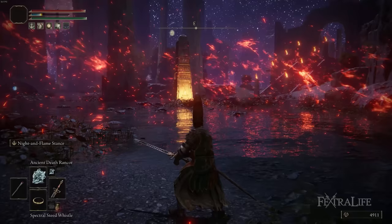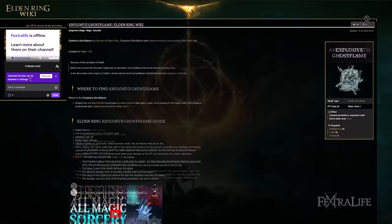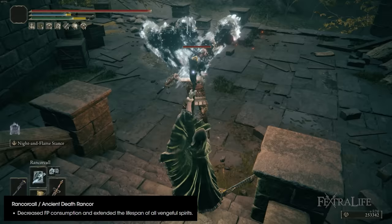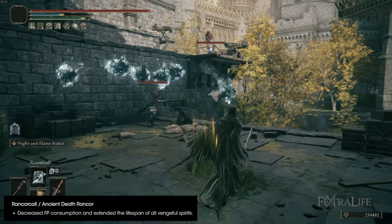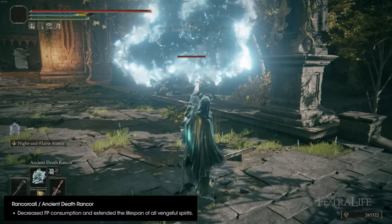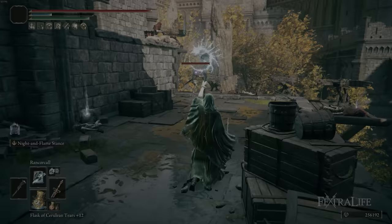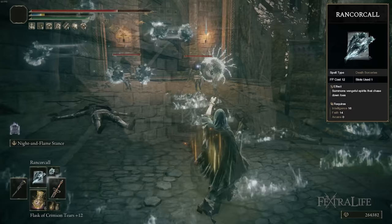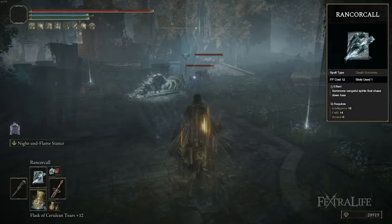For spells, we have Rancor Call, Ancient Death Rancor, Explosive Ghost Flame, and the new addition Rikard's Rancor. All death spells were buffed with patch 1.07 — Rancor Call and Ancient Death Rancor had their FP costs reduced and their skull tracking improved. You'll use Rancor Call on trash enemies: it now costs only 12 FP, which is ridiculously cheap, and you can usually one-shot most enemies with it, or definitely one-shot them if you charge it.